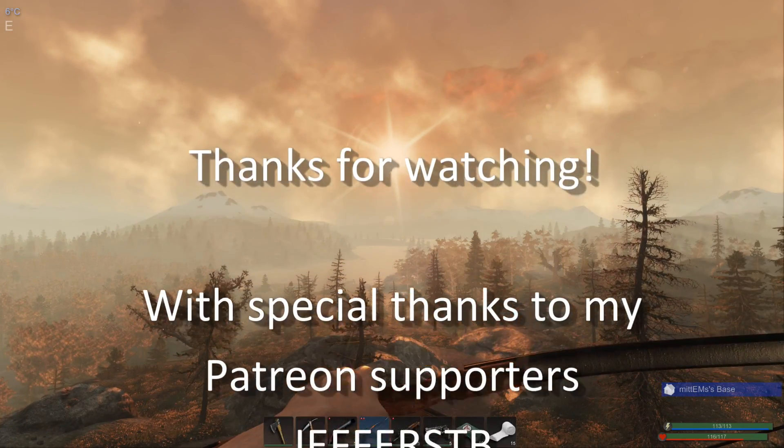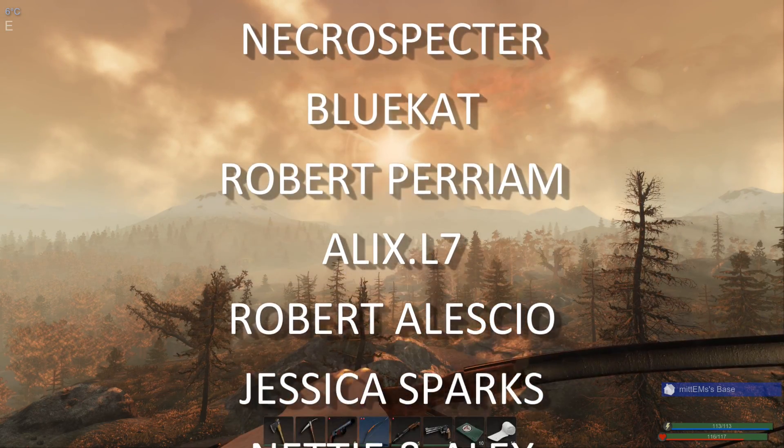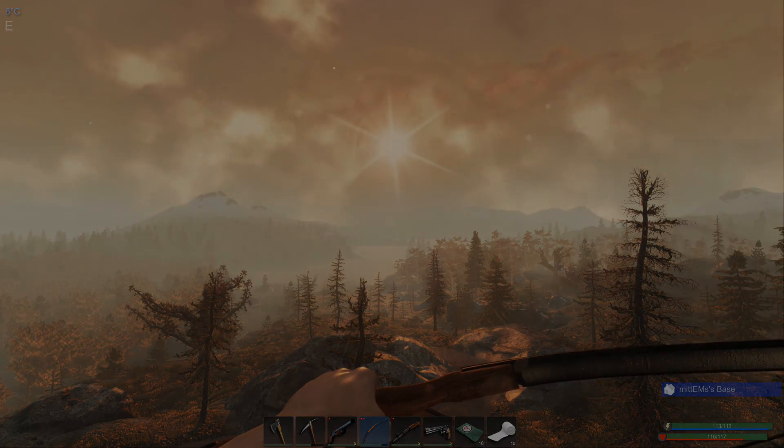So we need ingots for the revolver upgrade next, and if we get enough maybe we could do a second level on the shotgun - I really do like the shotgun. Then we need to make air tanks and think about heading down to the underwater cave. I hope you've enjoyed this episode, I've had fun - it's been interesting and nice to do something a little bit different. Thank you so much for joining me, until next time take care and I'll see you again soon. Bye for now!